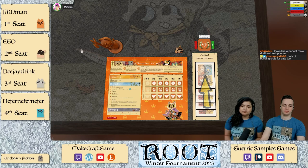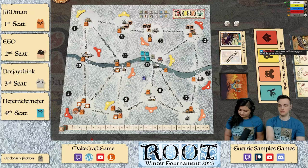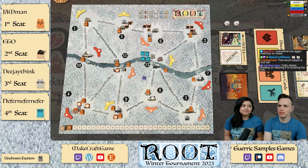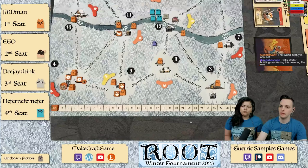I'll take the plus wood. Cats — not buying it, declining the offer to buy and build a sawmill for a point. This is a relatively low aggro matchup which is great for moles. Build, overwork, probably build again. The real question, because of the low aggro on the table — well that's a problem because there's a ruin there.